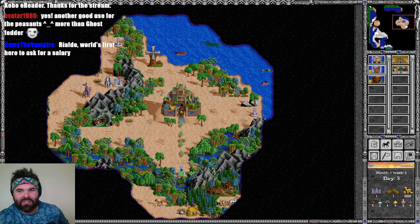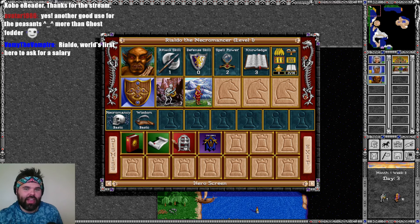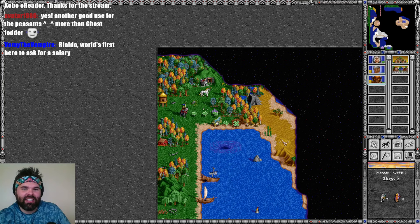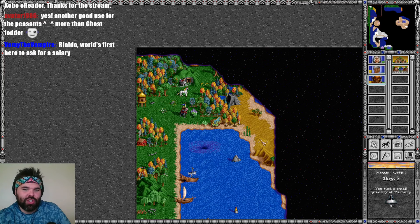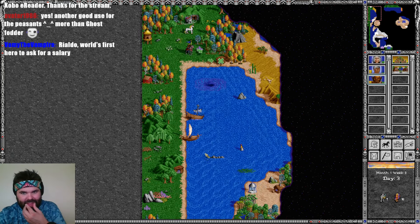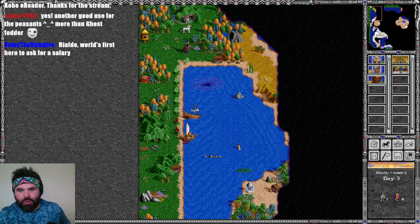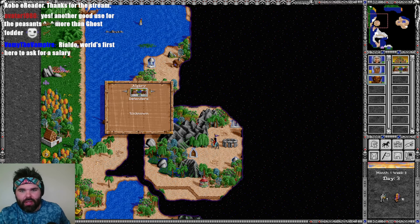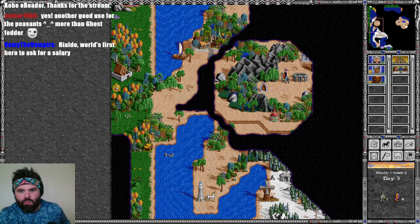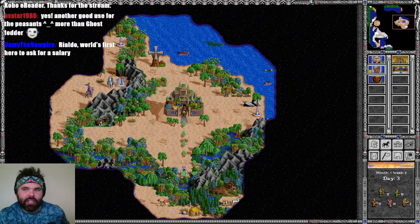Rialdo — world's first hero to ask for a salary. I want to see a scenario where somebody has your main hero loaded with tax liens. Every single day, whatever gold you get that day, you have to spend it or else it's just gone — I think that'd be pretty funny. Do you get rid of Rialdo, or do you put him in the boat and try to do something with him? I think it's still worth 250 gold a day to me to have a second hero out there.